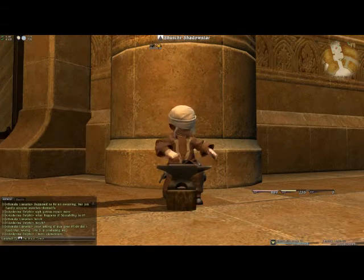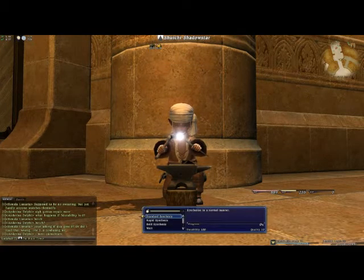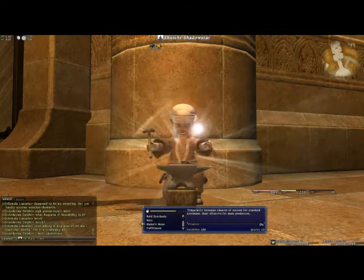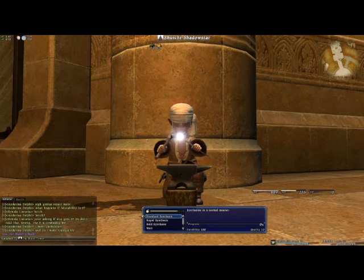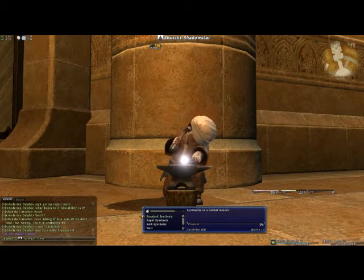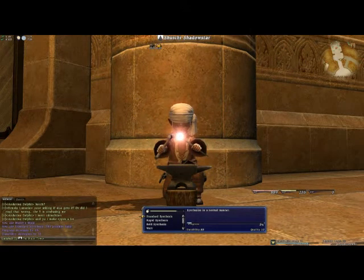I'm going to go into the crafting options menu. If you're not aware, depending on the various crafting classes that you've leveled, you get traits that you can apply to your character, and you can share those traits among your various crafting classes to greatly increase the chances of completing your crafts.